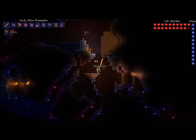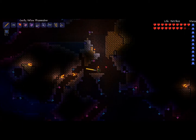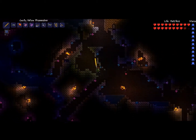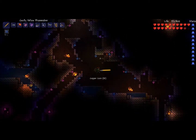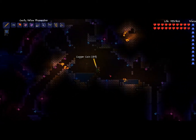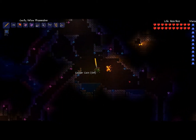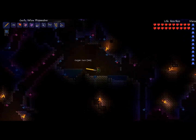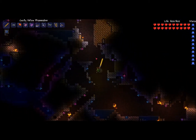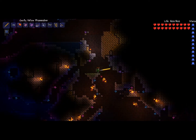First you're going to need to get seven Souls of Light. You can get them from any mob in the underground Hallow. This is my soul farm — it's full of meteor heads, so it's going to be easy because meteor heads with my weapons take like one hit. I'll just be farming the rest of these souls.